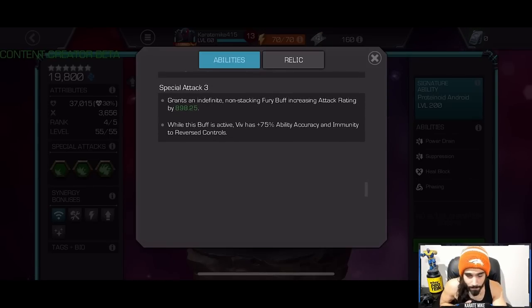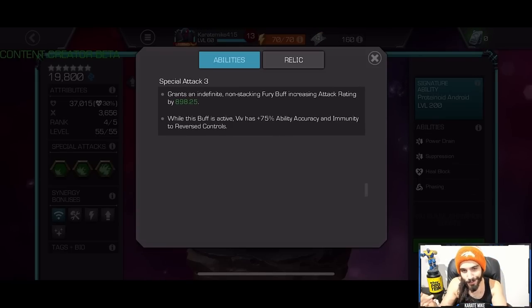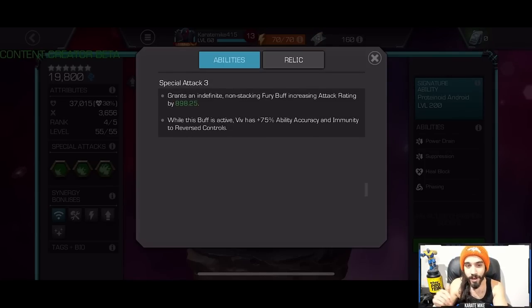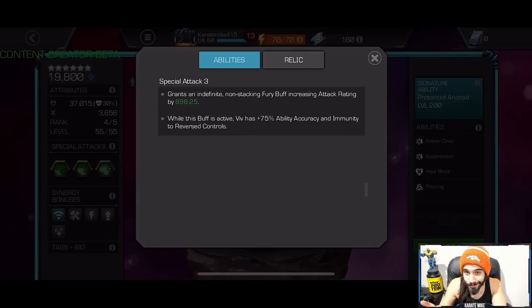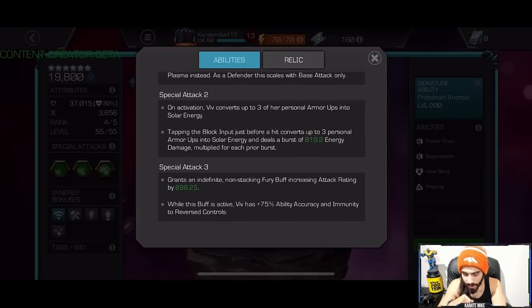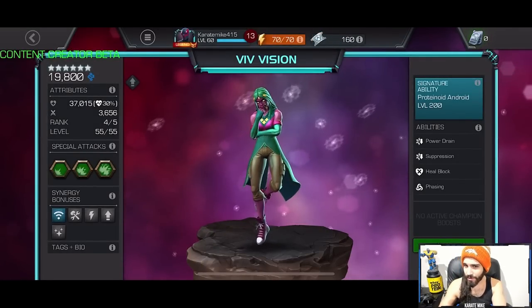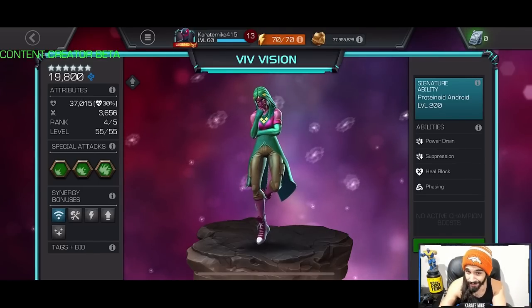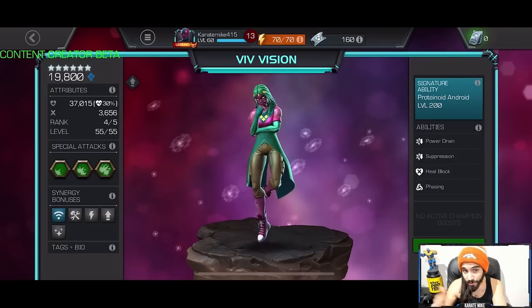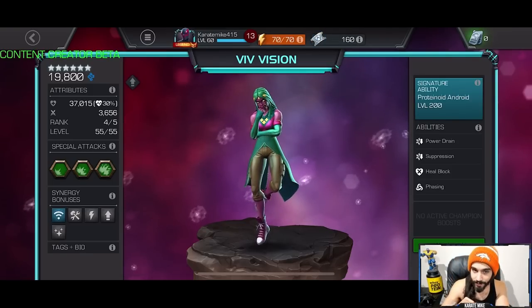The Special 3 — I don't really use it — but you gain an indefinite non-stacking fury buff increasing attack rating by around 900, which could be good for longer fights. While this buff is active, it has +75% ability accuracy and immunity to reverse controls. That could be useful for things like Nameless Thanos in Eternity of Pain, and she is a robot for the robot objective. She could rinse off about 200,000 health. Karina's Volume 3 are going to be relevant for quite a bit with that 4-to-5 gem.